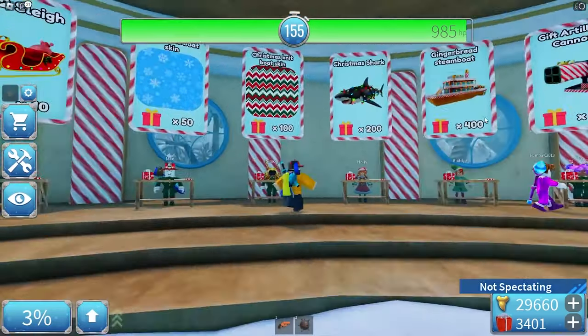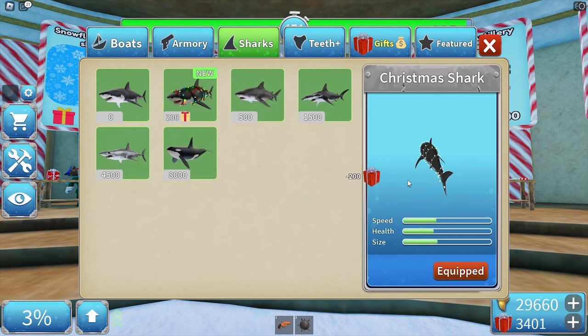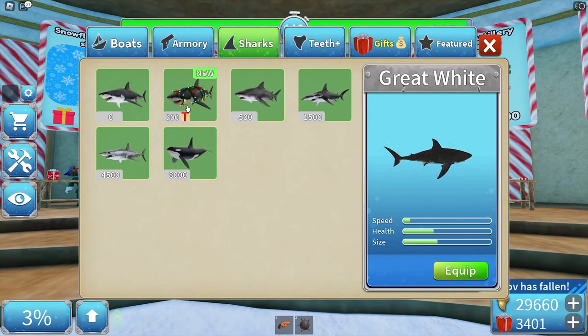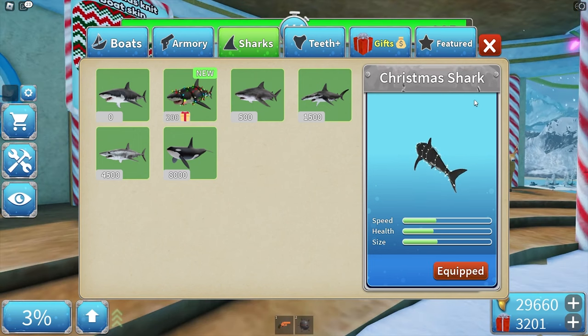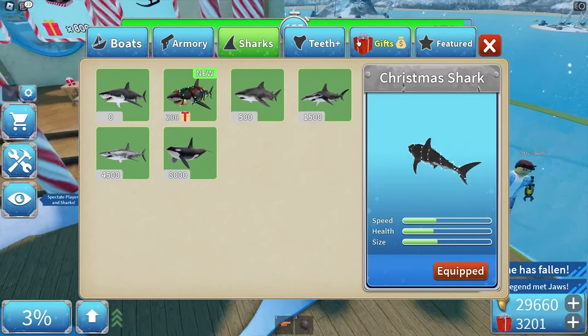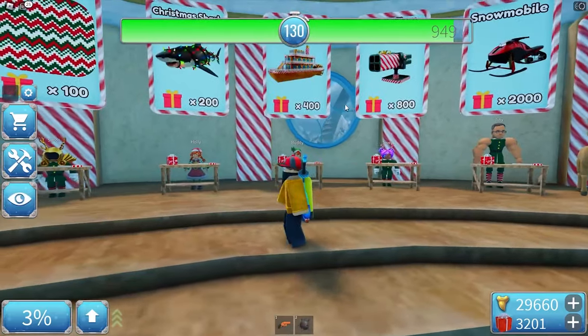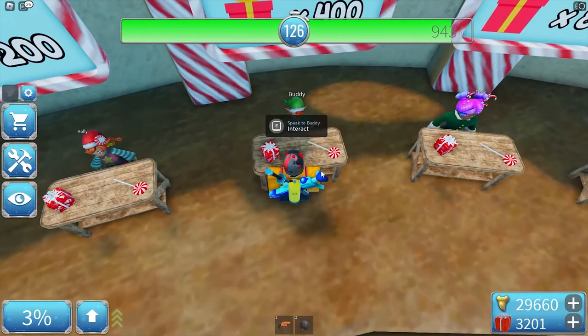Now let's buy the Christmas shark. Apparently it's just like the great white but slightly faster — same 1,000 health, same size, has cool Christmas lights, and is faster. We're going to test that later in the video.